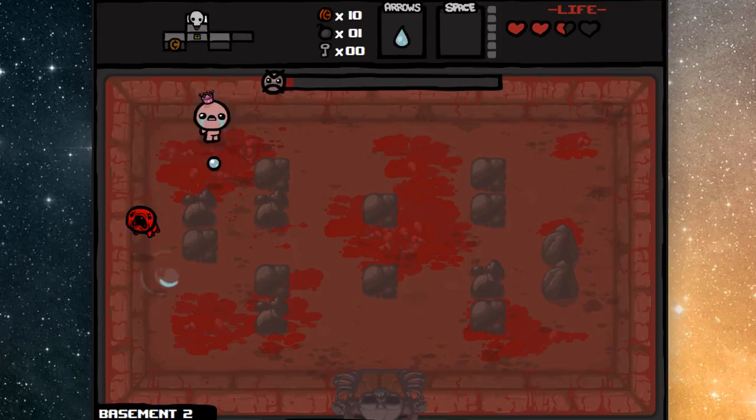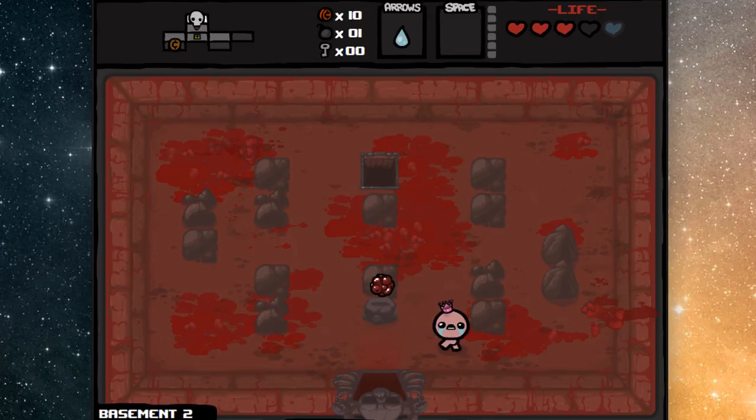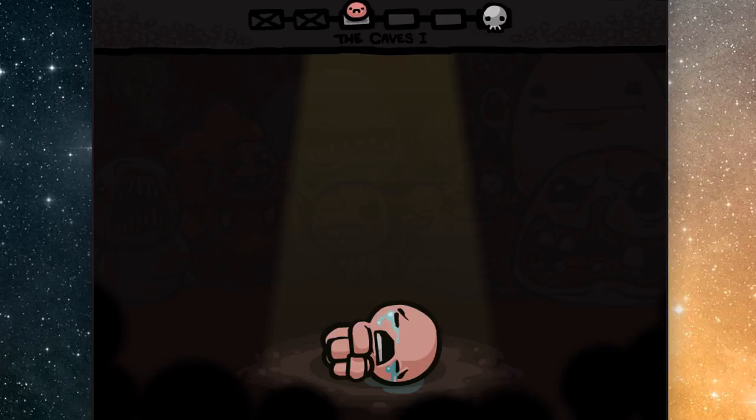I'm just gonna toy with it now and get it closer, and I can kill the essence of anger, which is what this is. There we go. It's a radioactive spider. But do you see this in quotation marks? That means it's not really radioactive.